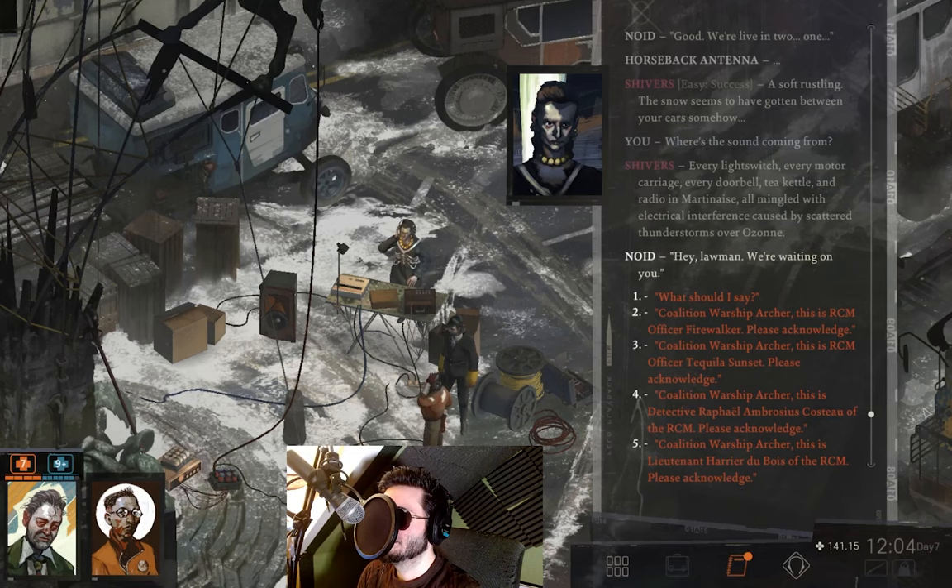We choose our call sign options: 'Coalition Warship Archer, this is RCM officer Firewalker, please acknowledge' versus Tequila Sunset, Detective Rafael Ambrosius, or Lieutenant Harrier Du Bois. Was Firewalker a bullshit thing or our actual call sign? We made that up when we first talked on the radio. We kind of don't want the most boring option - Firewalker it is.